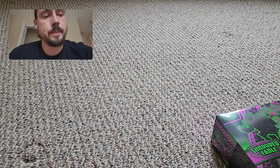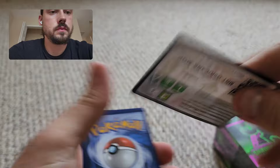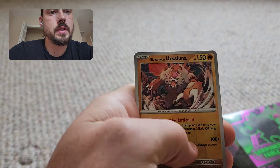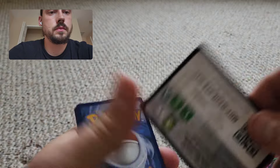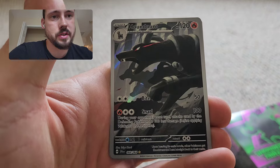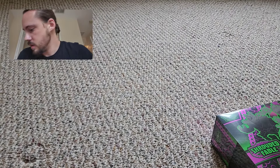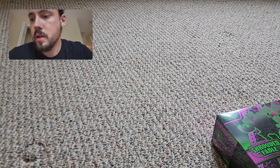Varoom, Rowlet, Tapu Bulu. Colures, Blood Moon Ursaluna, and Copperajah. Hollow Lightning Energy. Dusk Noir — the Houndoom illustration rare, such a cool one, another one that I needed. Very sick artwork. And Ursaluna behind it. Love that I've pulled two that I need for the binder now, which is always exciting.